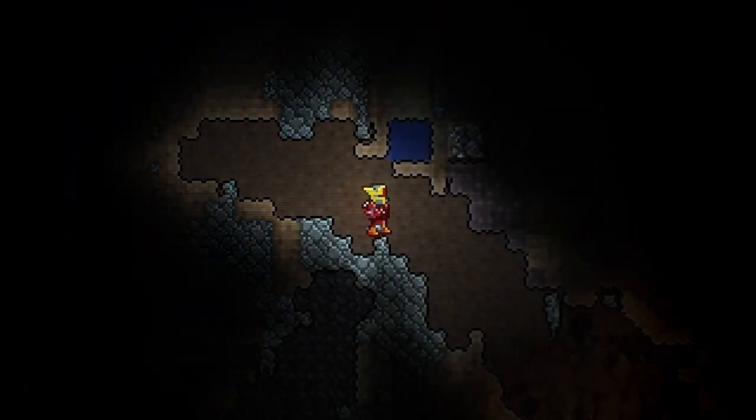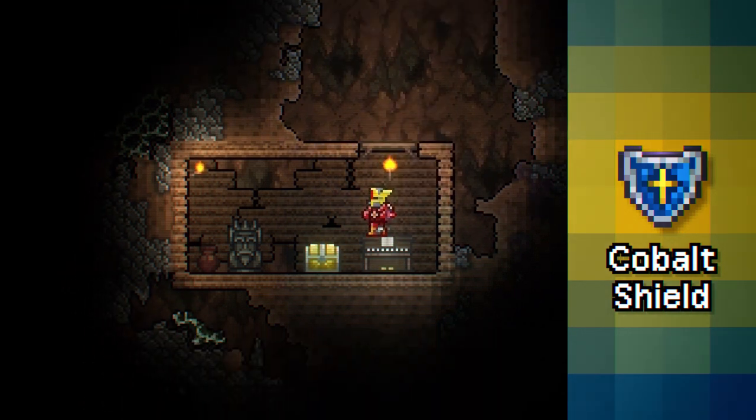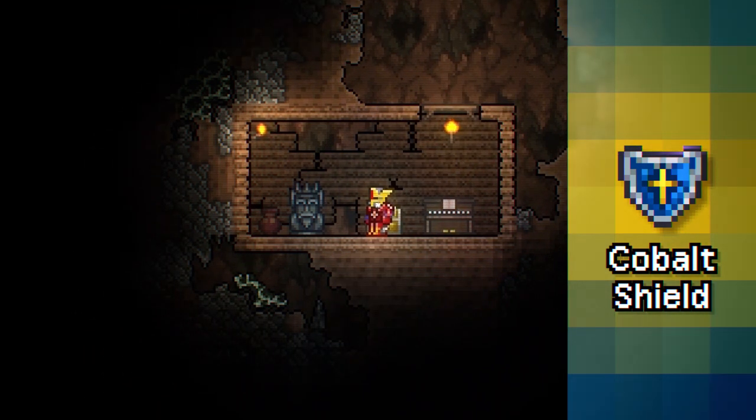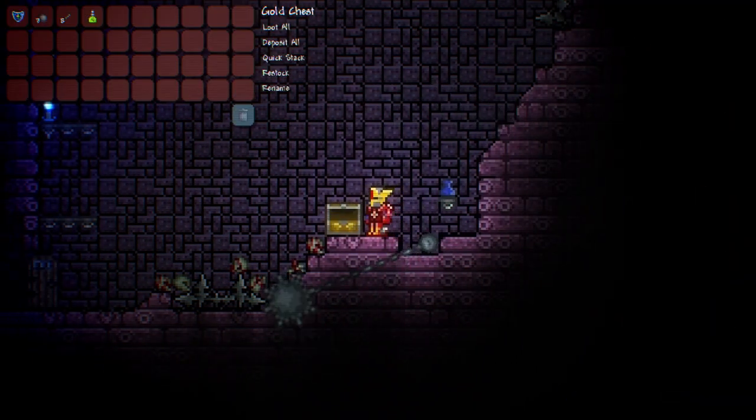The next item you'll need is a cobalt shield. You may have come across one already due to its 0.05% drop rate from underground cabin chests. If you don't have one yet, head over to the dungeon and you'll find cobalt shields in gold chests.